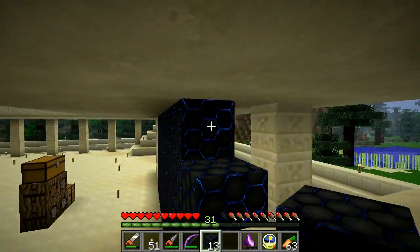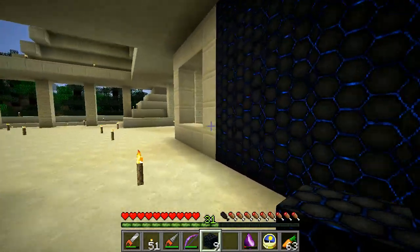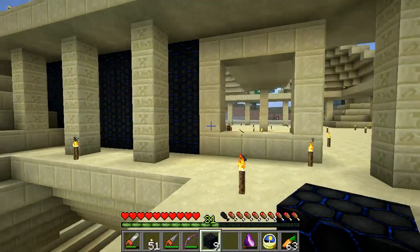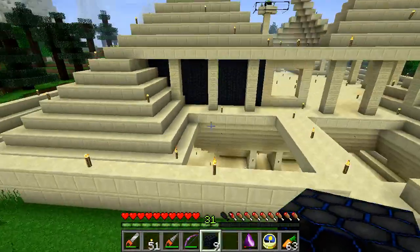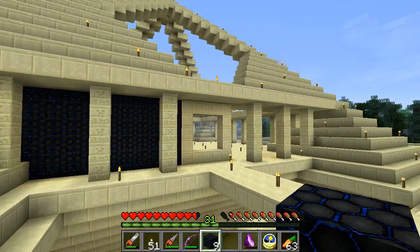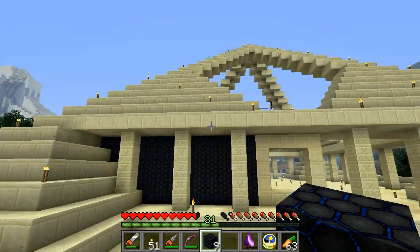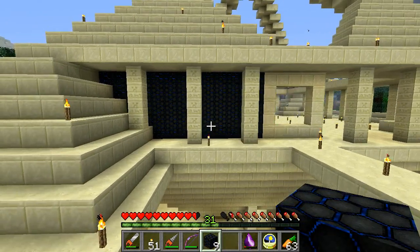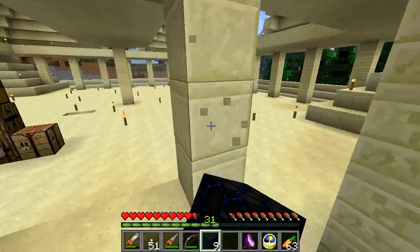I'll probably also stick maybe some other blocks inside of this, like on windows or something. Or I might switch this little spot where I have my door designated out. If I switch out the door, I think that would look pretty cool. Pretty much, I just want a dark layer in the middle to make it look kind of futuristic. I'm probably going to have most of the inside walls made out of this kind of stuff, and I'll probably switch this out for something else later.